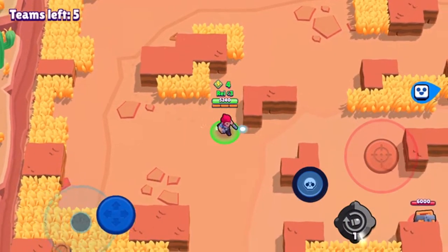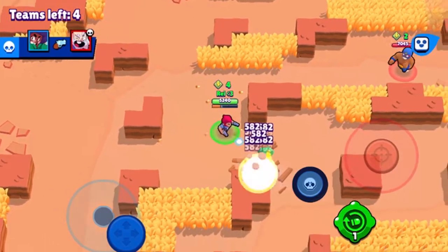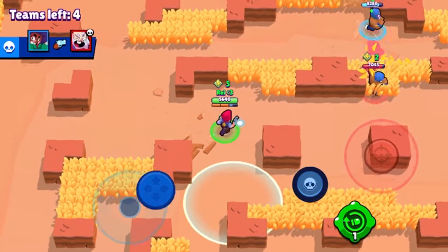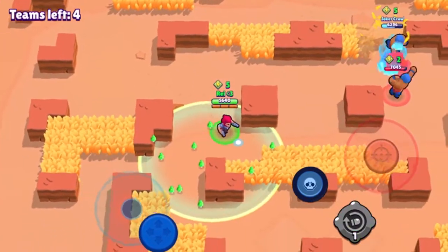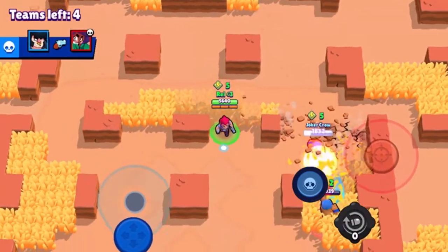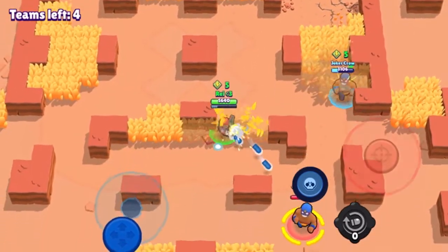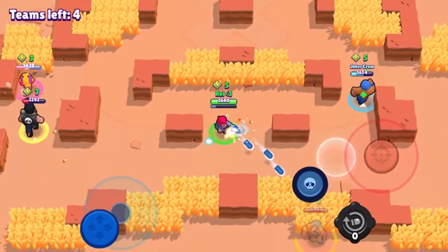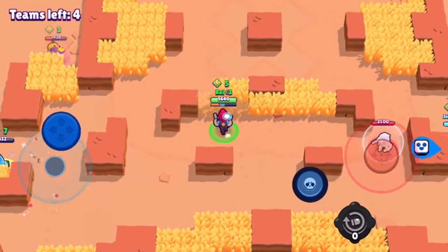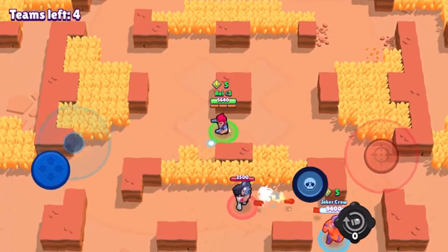I hope this guy's good — he looks alright, he's got a pretty good El Primo. This is a healing circle I'm going into right now; I don't have any health loss but they'll come in handy when I do. Those boxes I'm shooting — those chests — they give tokens, and the more we have the more powerful my partner and I become.